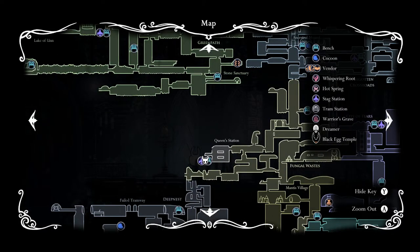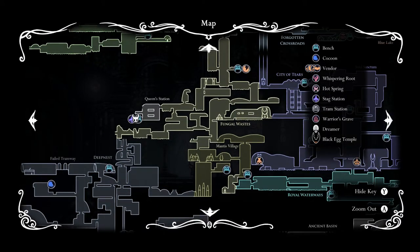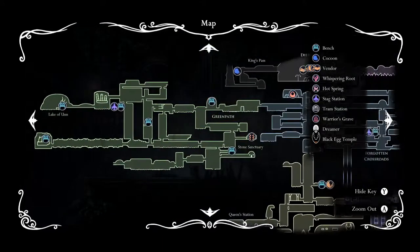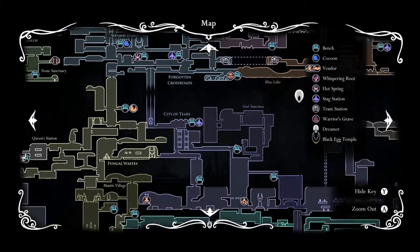Oh yeah, I didn't have money for the Fog Canyon map. We did find the map guy. Anyway, since we have Double Jump, and there's still places to explore with it — such as that upward path near Mantis Village, possibly also that leftward path, possibly that rightward path — we're just going back to exploration mode.